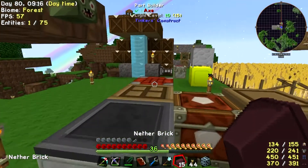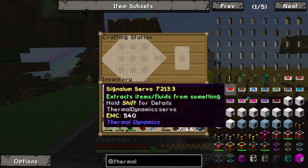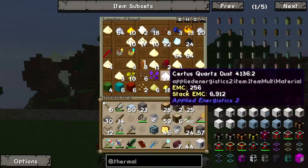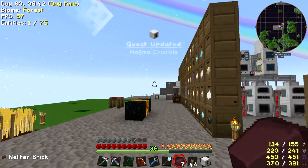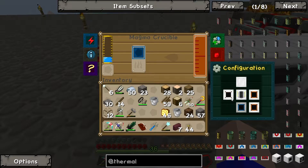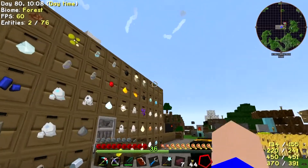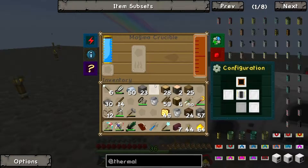We've got enough nether bricks now, so we can go whoop whoop — that's going to make us two of them, that's all we need. And then we should be able to make the Magma Crucible. One Magma Crucible, perfect. With this unit we can get one step closer to our Lumium. We'll put that there and put a tank on top of it — just a bog standard tank. So we want that there, and if we get some Glowstone dust — get a stack of that, chuck that in here — and that should create Energised Glowstone.